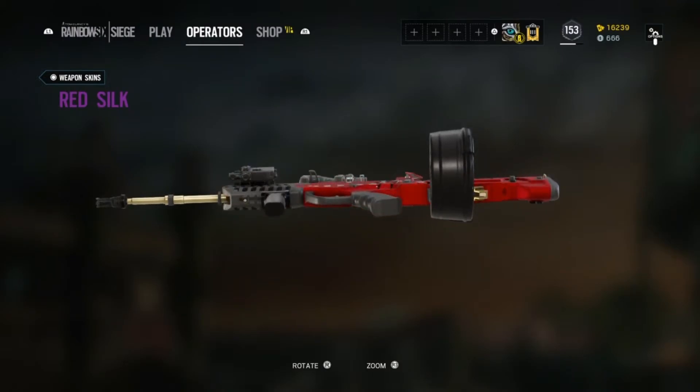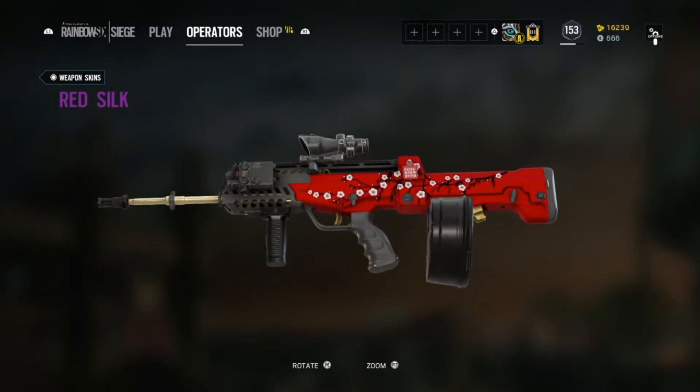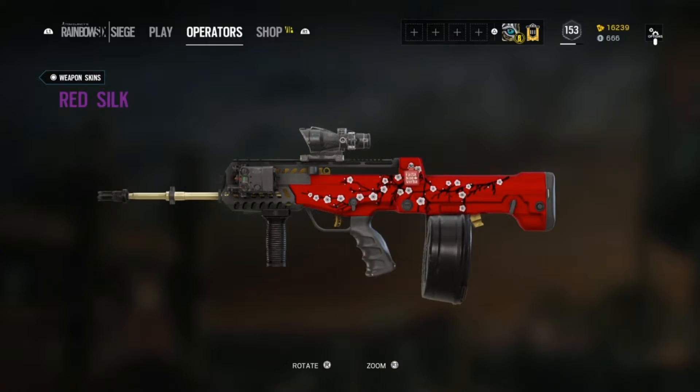Every gun I put this skin on looks amazing, especially those little touches with the gold part. So if you have the renown — even if you don't have the season pass — with the discount I suggest you get it. You have about five days until the new season kicks in, so that's plenty of time to earn 25,000 renown. Or you can just buy it in the store; this skin will cost you about five bucks, which is a really good deal.